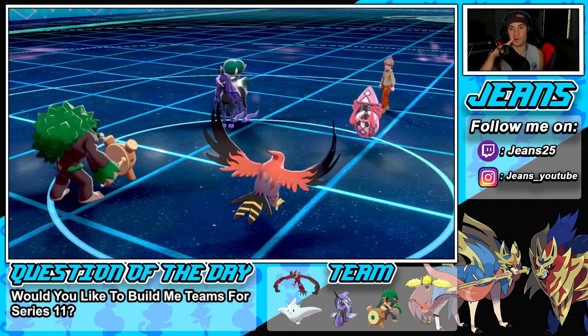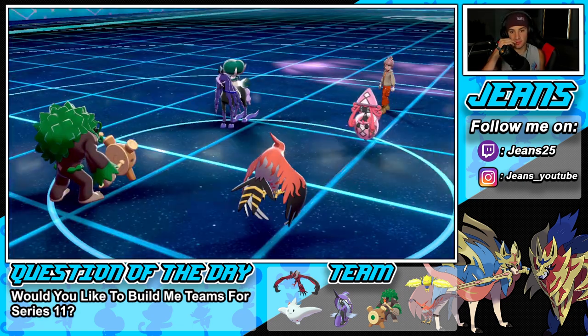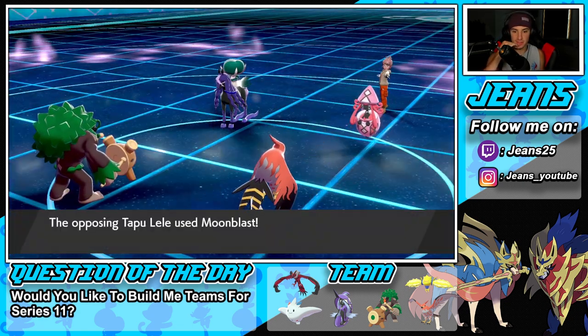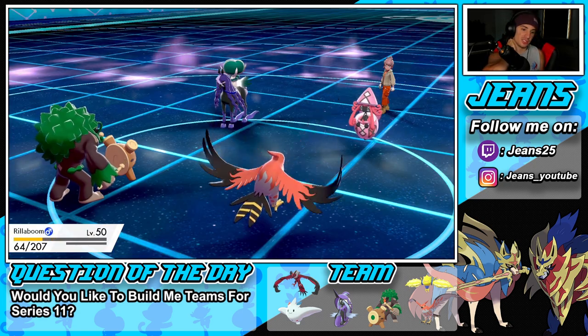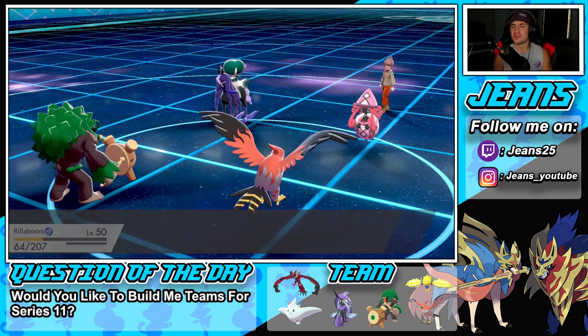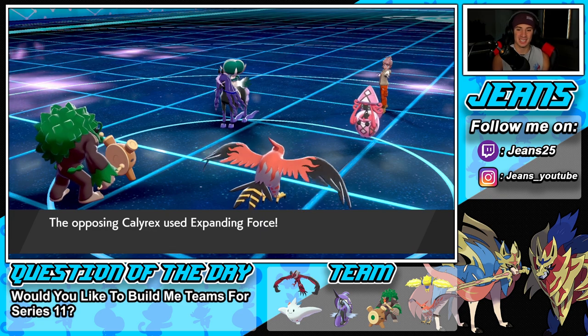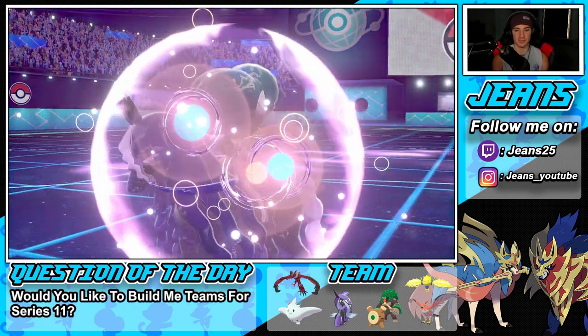I think after this turn we have one turn left in our Tailwind. I Protect here and he's going to go for Moonblast over on someone — actually Astral Barrage — and he picks up the easy KO. He gets a crit — what?! We eat up the crits. Expanding Force flies through here — later Rillaboom, later skater. That's tough news. I thought he was going to go for Astral Barrage but he has terrain out.